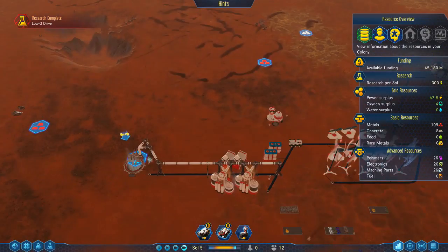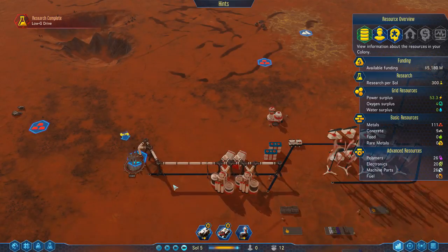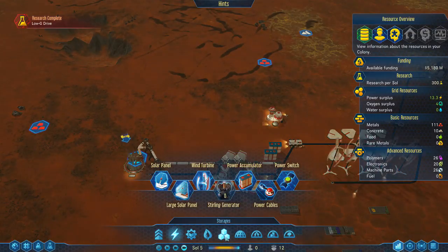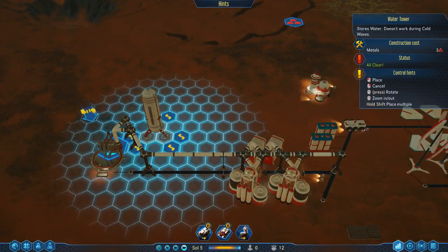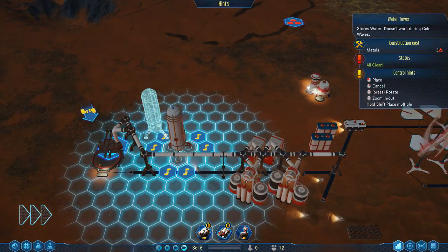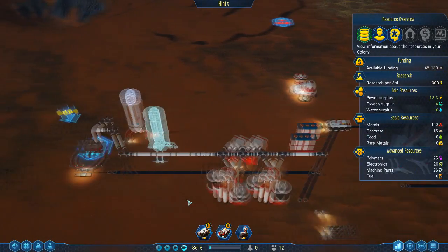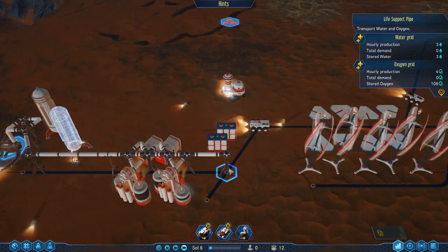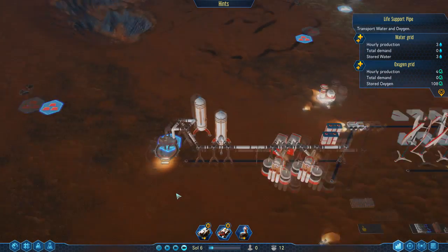Now we're producing water, but the warning isn't saying it's broken — it's just saying that nothing is consuming the water yet. The moxies aren't consuming it either. So we want to make sure we've got storage — that's something I forgot. Let's throw the water tower in there; that will store the water. Water towers don't need power, they just need to be hooked up to the pipeline.